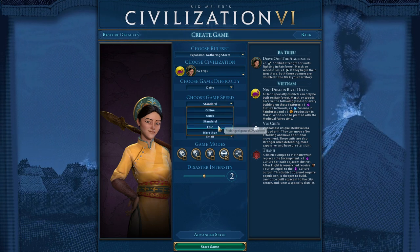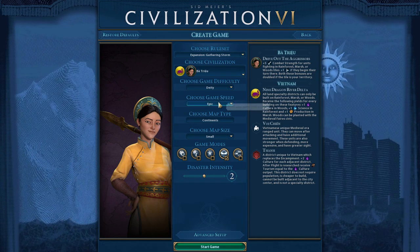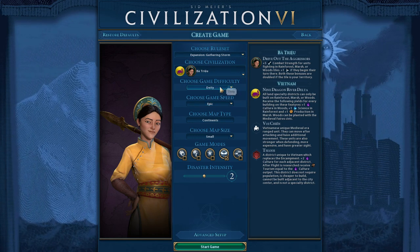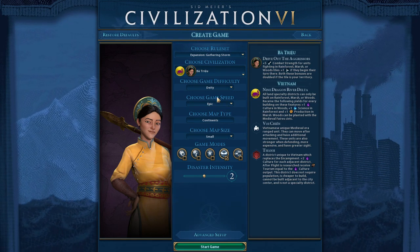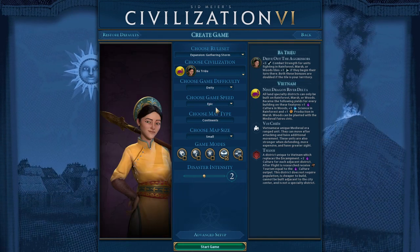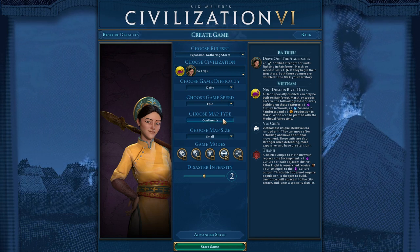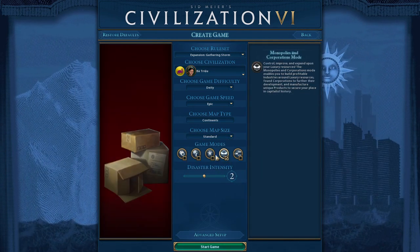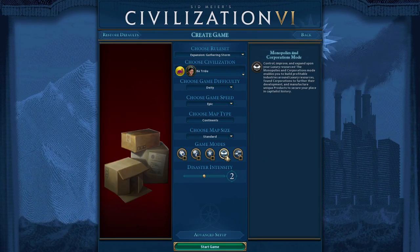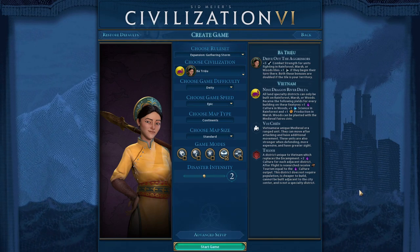We're going to jump into the game. I'm setting the speed to Epic — it makes the game a little easier in practice for human players on Deity because it gives you more turns for strategic and tactical movement, which is where humans are strongest versus the AI. It doesn't actually lower the difficulty, but it lets you use your human brain more effectively. I'm staying on the Continents map, playing with Monopolies and Corporations mode on, leaving disaster density at default.